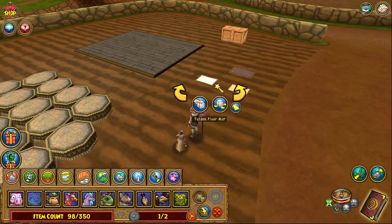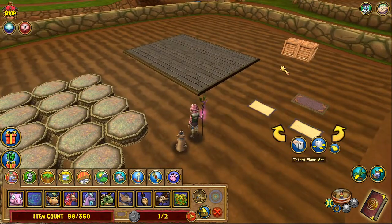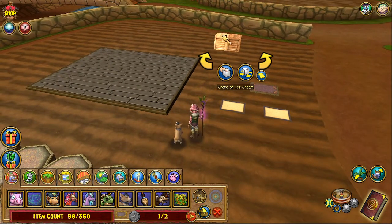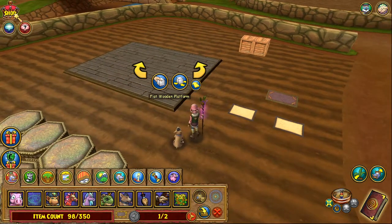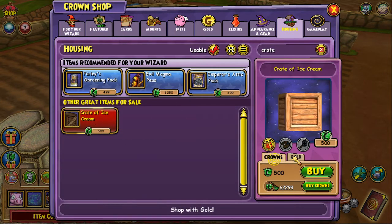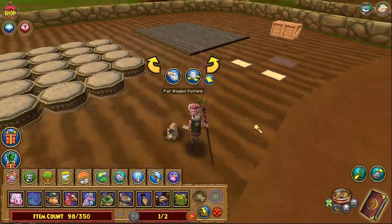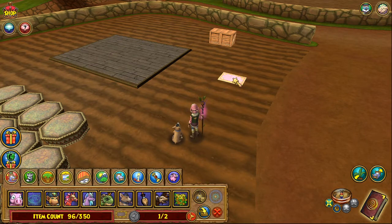You're going to need two tatami floor mats — these are either the bazaar or Mushu. You need two crates of ice cream; these are crown shop items — buy them for gold, use the gold option. This is also a crown shop item: the flat wood platform, and you can get this for gold as well. Just type in 'crate' and 'crate of ice cream,' click the gold tab, buy two of them. Same thing — buy one flat wood platform for gold.